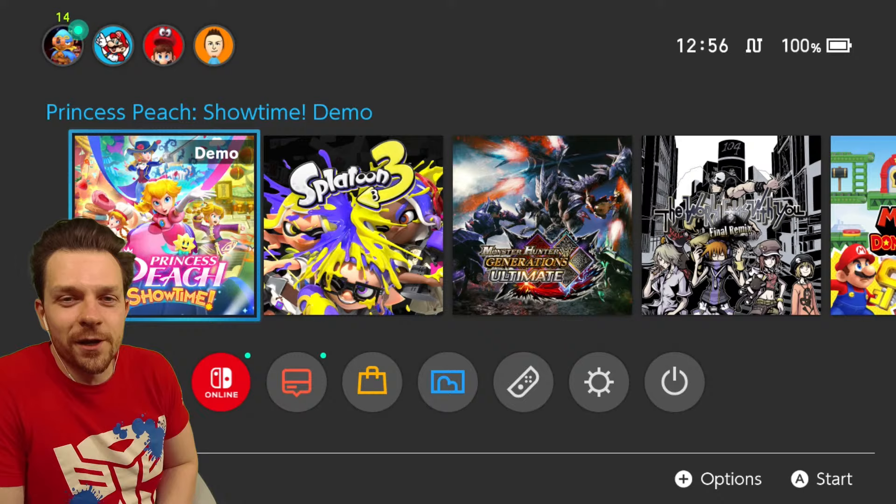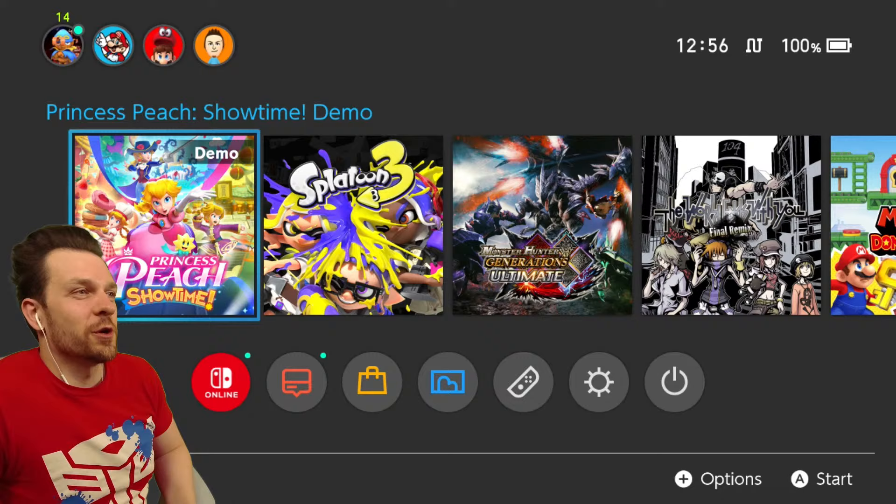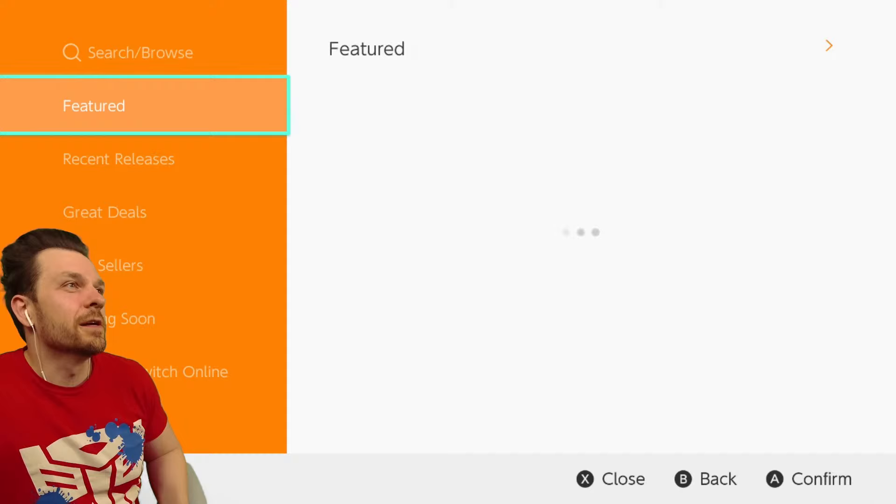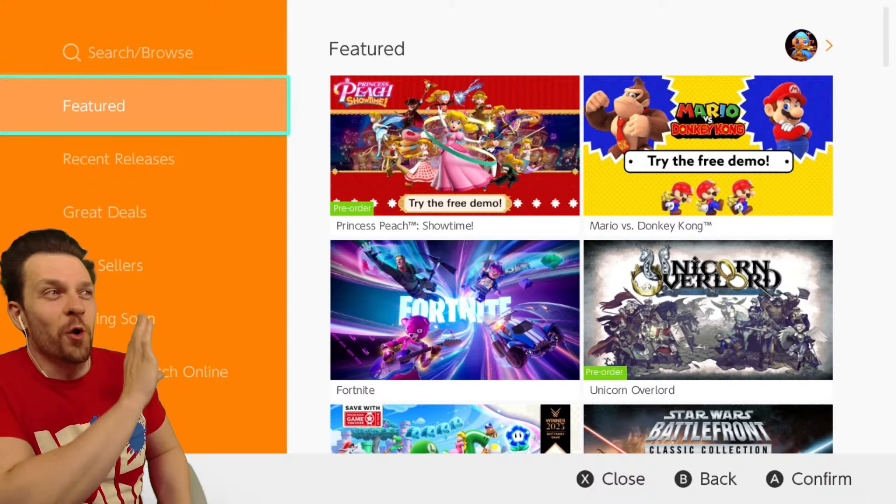Hey friends, it's Abdallah here. Welcome! What we're going to be doing today is we're going to be going through the entirety of the Princess Peach Showtime demo. In case you didn't know, you can go to the Nintendo eShop right now, click on whatever profile you have available, and they have a demo for this game. I'm actually kind of hyped for it — I don't really know what's going on with it, but in the year of the remakes, this is the only original game Nintendo's got going on right now.